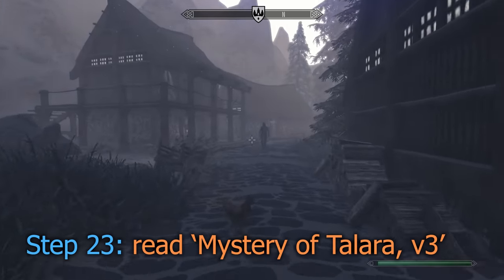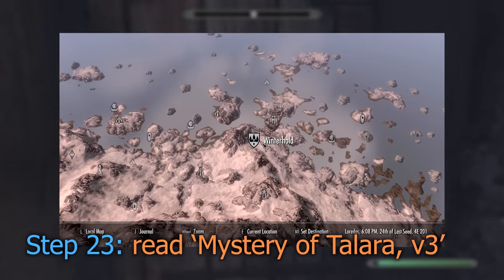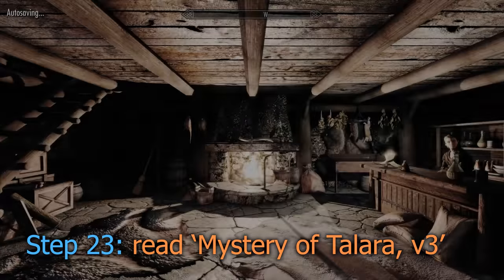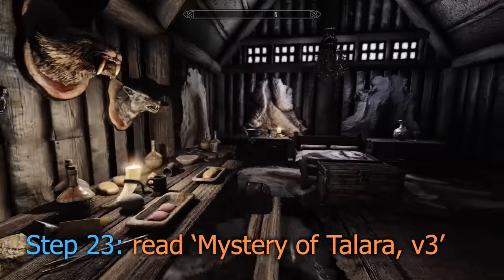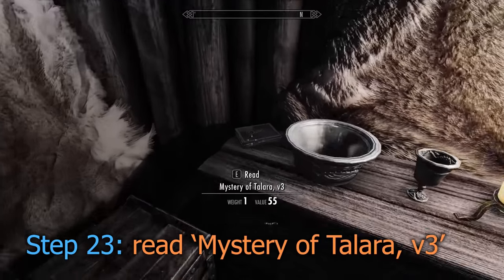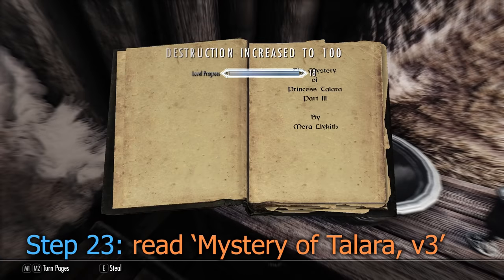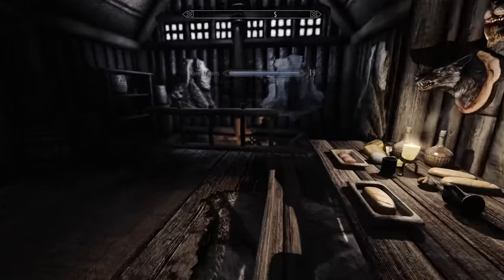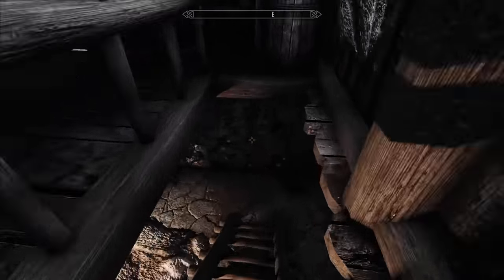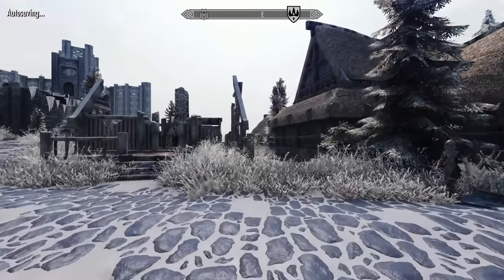You'll be glad to know that Mystery of Talara is the last and final book. It can be found back at Winterhold inside Burner's Odmunds. And with that final book being read, that concludes this guide. If you found this video helpful, be sure to give it a thumbs up — it really does help with the video's success and with the channel.